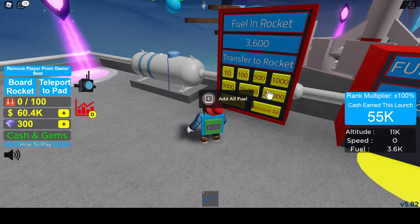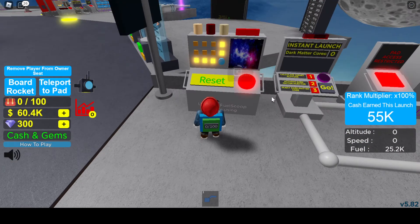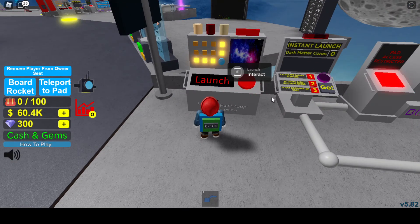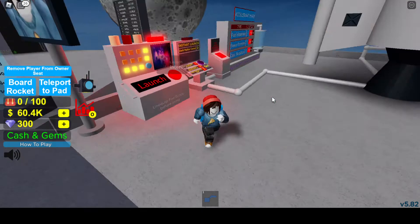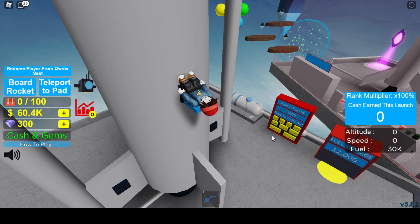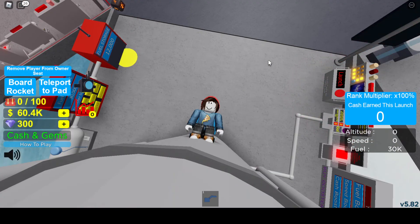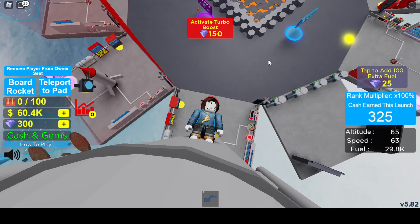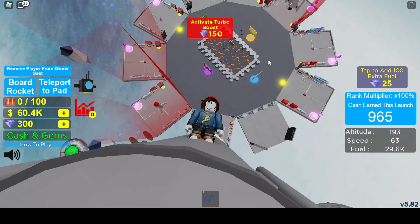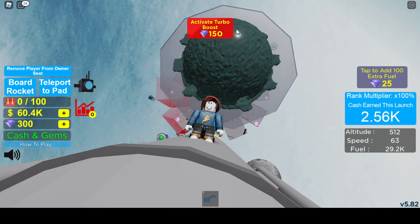You'll recall that in the grinding video we actually had to grind for 33,000 fuel. How come we can do less now and still get above rank up island? Because we put all our rank up points toward speed, so 30,000 fuel now gets us 15% higher than before. You're welcome to ride your rocket or not - you can watch all the islands go by.